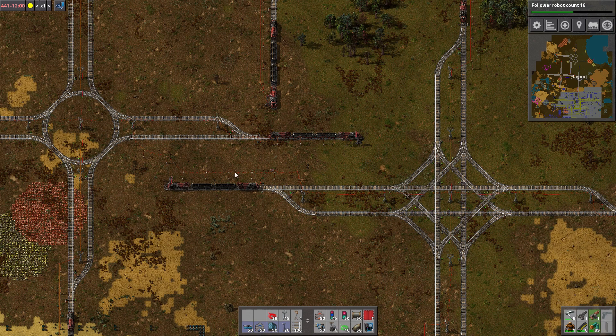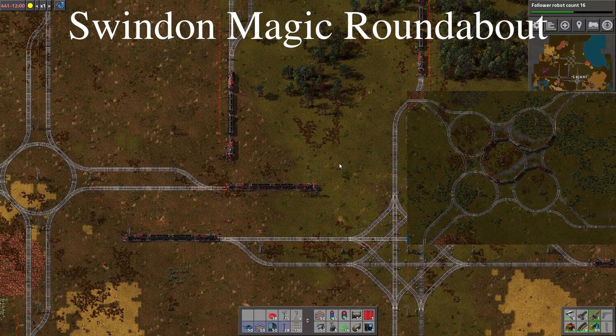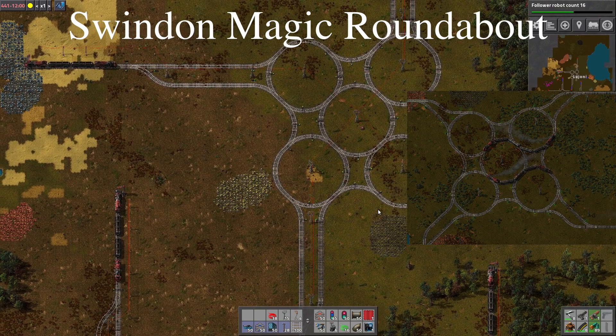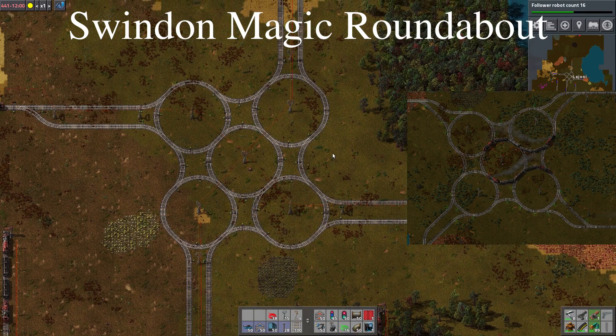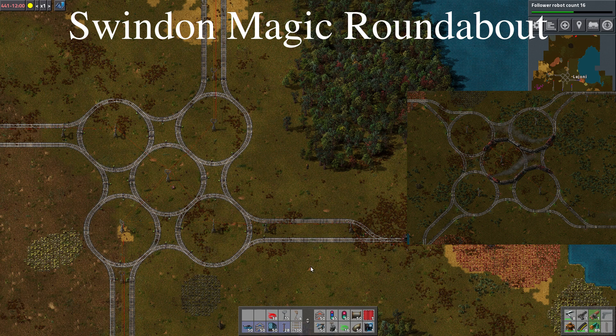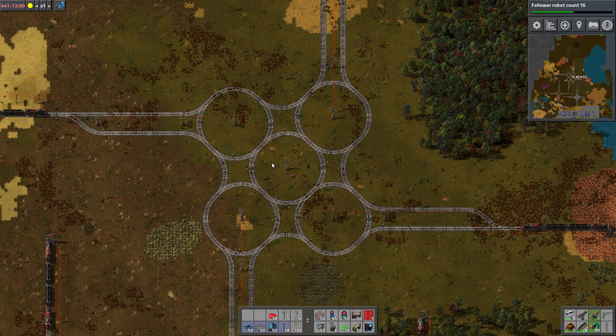And that's something Black Fedora — I hope that's correctly pronounced — suggested. One that is inspired by a magic roundabout. If you haven't heard of that before, you can Google 'Swindon Magic Roundabout' — S-W-I-N-D-O-N Magic Roundabout — and you will see something similar to this. I didn't copy the design exactly like Black Fedora had done. I can show them side by side here, because I don't like diagonal entrances and exits — I want it to be north-south or east-west.